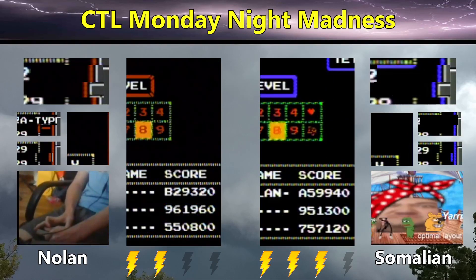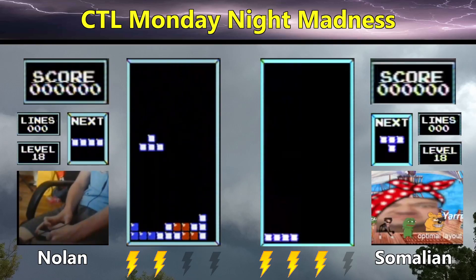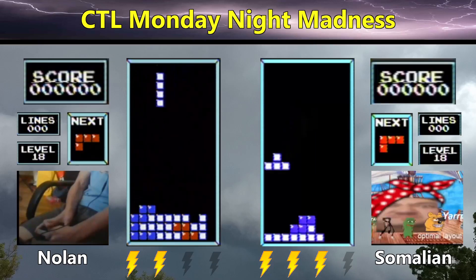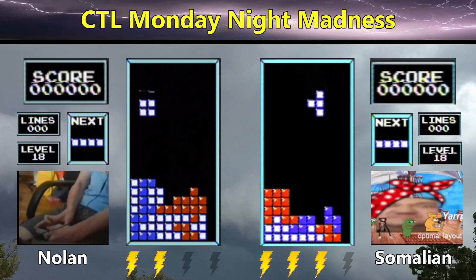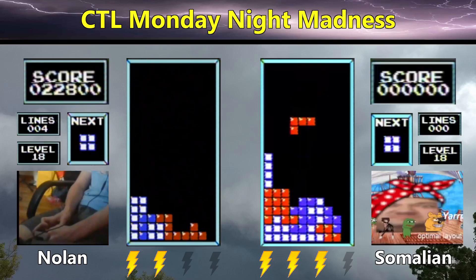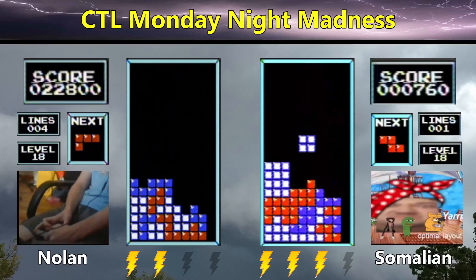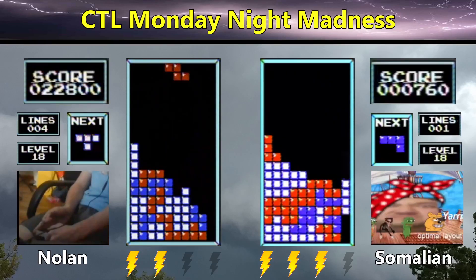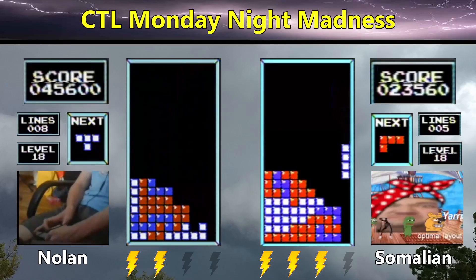Here we go with game 6, in 3, 2, 1, Tetris. Nolan's looking to take this game and force a game 7, while Somalian's looking to hurry up and close the set. Nolan with a nice 5-and-below, and then a nice L-adjustment for the square piece. There's another T-adjustment for a Z-piece from Nolan — Nolan's adjustment game is great.